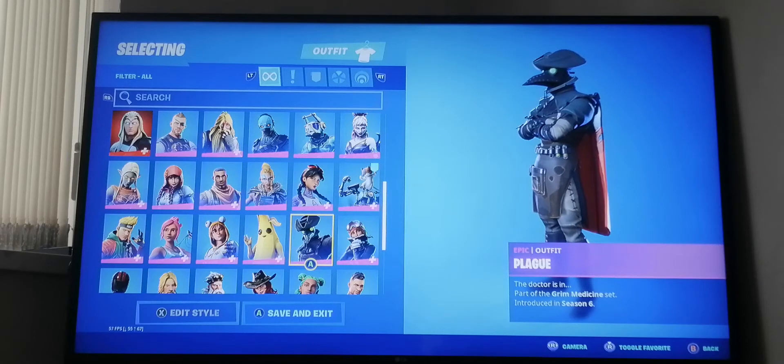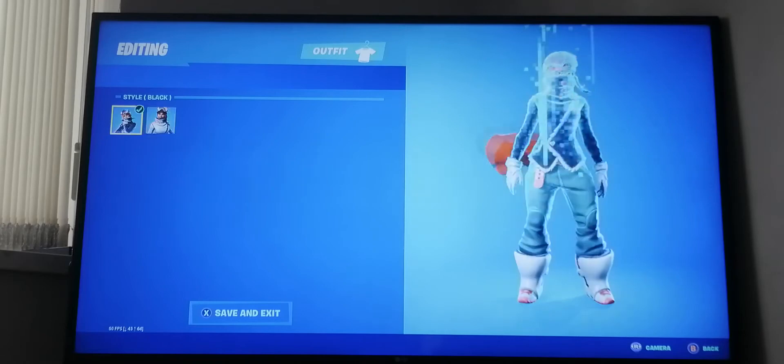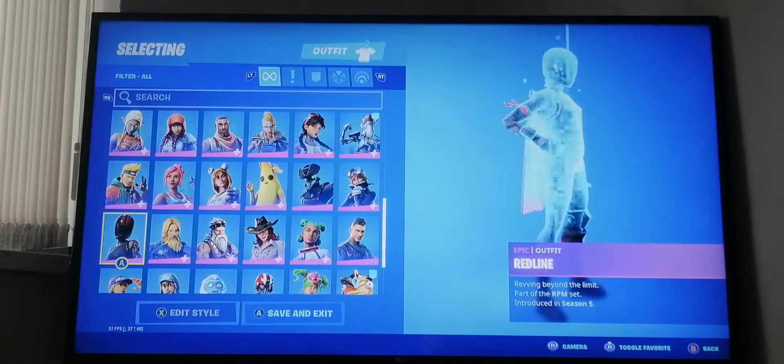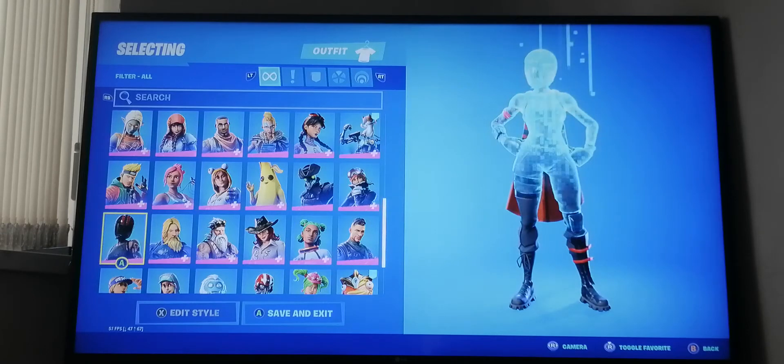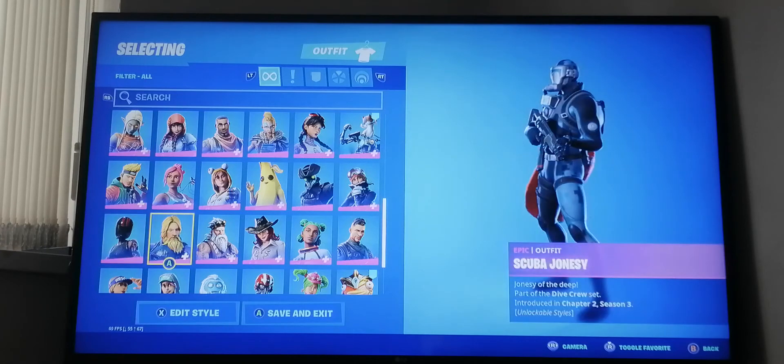Next we have Peely from season eight - let's not talk about that one too much. Now we have Plague skin from season six. Then Powder - I got both styles.